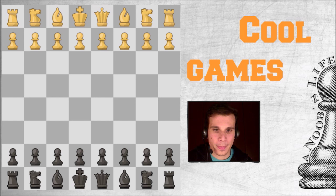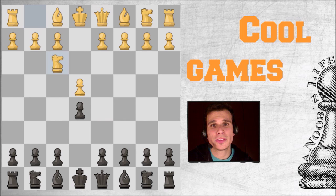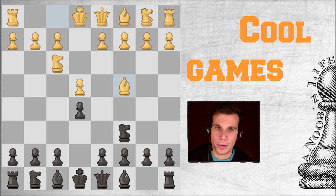The first move is e4, then e5, Nc3, Nf6, Bc4 — the Italian opening, or Italian game as you want to call it. After this, normally Black would play pawn to h6 or some other move. Pawn to h6 would mean that he is afraid of the fried liver attack.